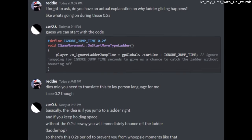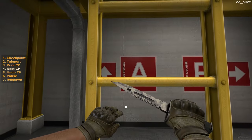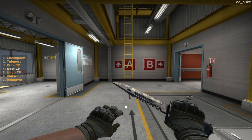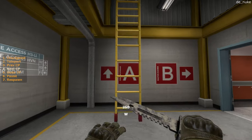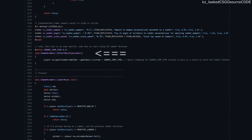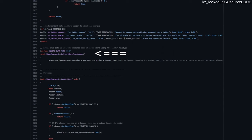After consulting with knowledgeable players in KZ, I've concluded that ladder gliding happens due to a jump cooldown that the player gets when contact with a ladder is made. The cooldown is 0.2 seconds after you touch a ladder. This is hard-coded into the game to prevent players from instantly bouncing off ladders if they hold jump for too long. This code, along with the fact that the game allows you to keep your momentum, is what makes ladder gliding work — essentially giving you zero gravity for 0.2 seconds.